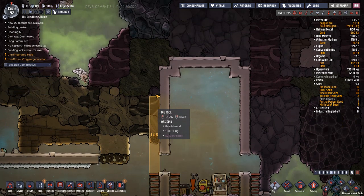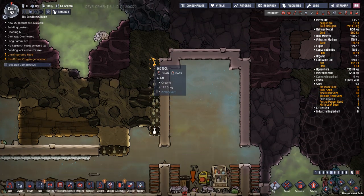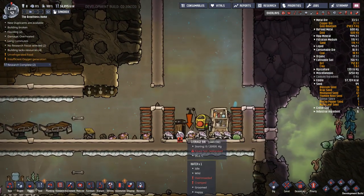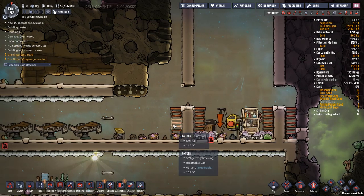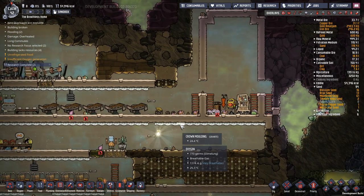First things first, we're going to turn that mode back on. Our hatchers are going to give us not quite an unlimited supply of coal, but a very large supply of coal, which means we're a lot more flexible when it comes to power.